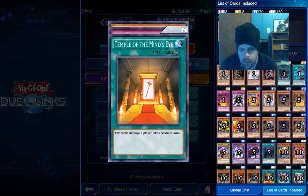Temple of the Mind's Eye — any damage a player takes becomes a thousand.